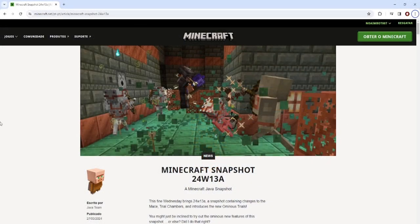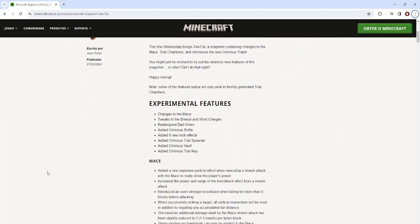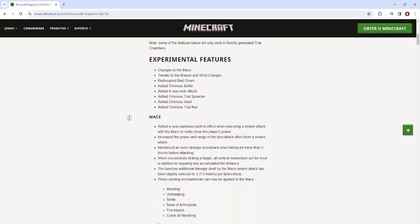Here's the new ominous mechanic. You can see a bunch of skeletons all wearing pretty good armor that's also armor trimmed. This brings a lot of things: three enchantments, changes to the maze, tweaks to various things, and six new potion effects, along with the whole ominous mechanic.